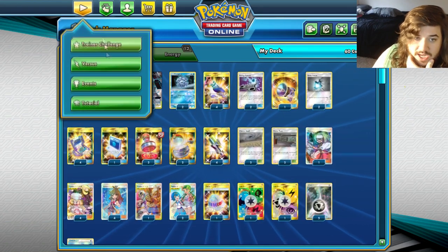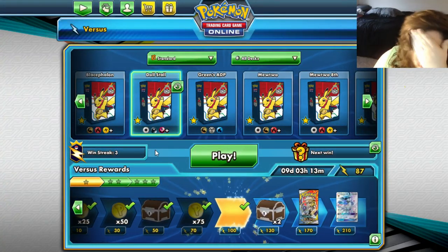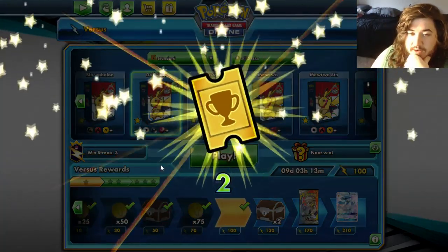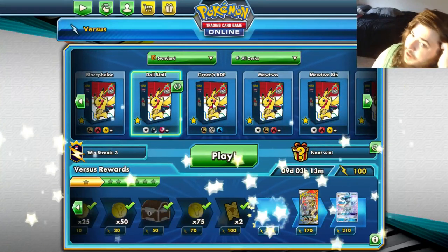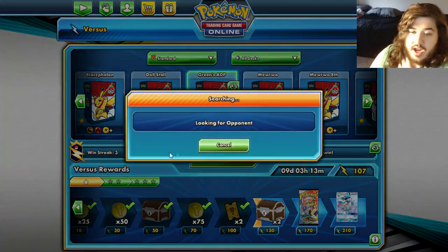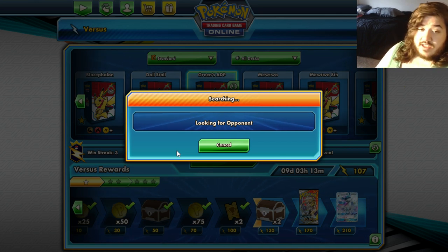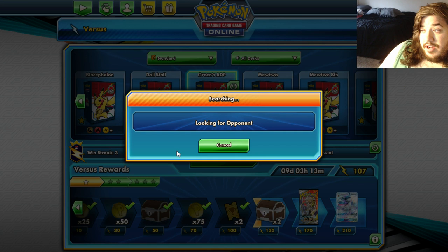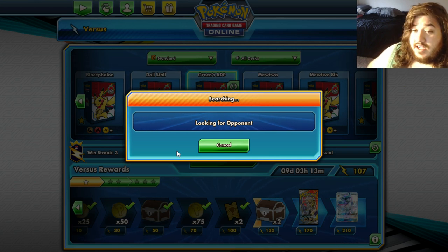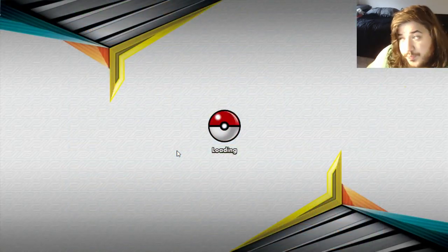So we're going to play this deck and see how it works. I imagine you just load up Arceus Dialga Palkia and then you load up another one and go crazy. We haven't tested the deck just yet, but it seems pretty straightforward. You use Green's Exploration, find what you need, heal your Pokémon up, swing, and do it again. Your opponent takes four prize cards and then has to knock out another one — you go 'okay, Dedenne, come here' and win the game. You can also knock out two Dedenne GXs once you use Altered Creation.